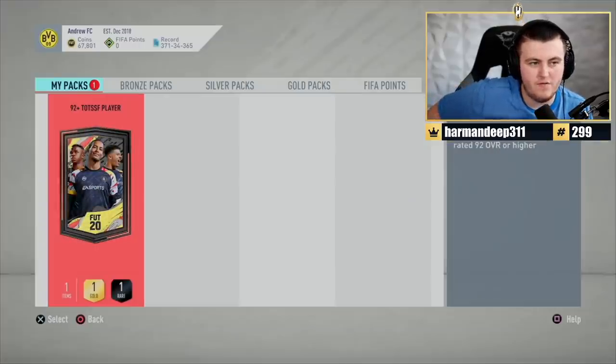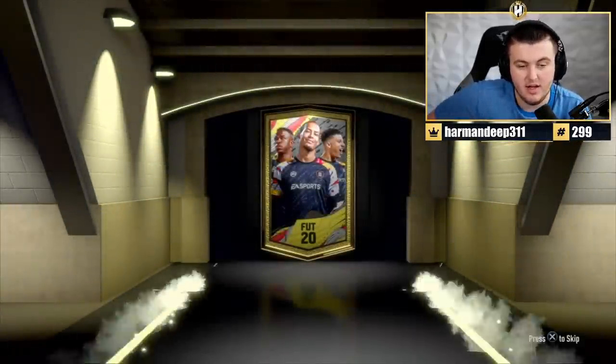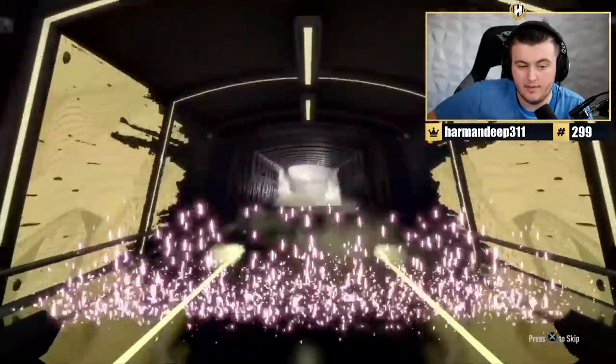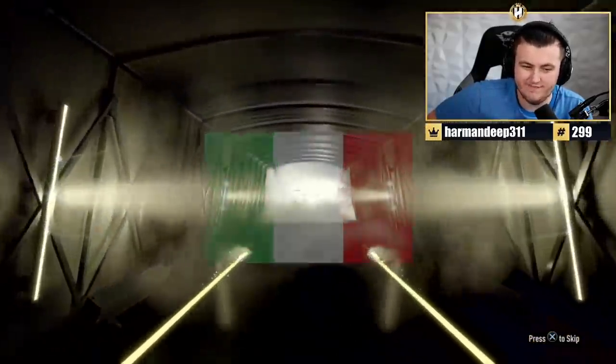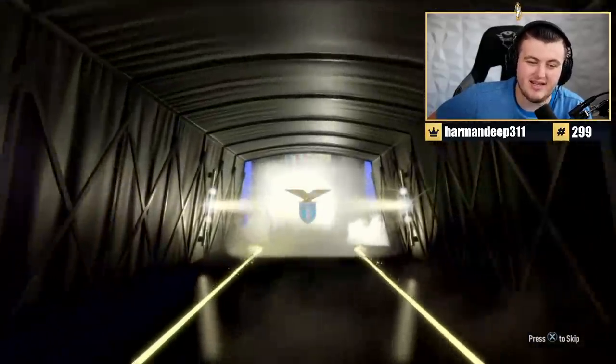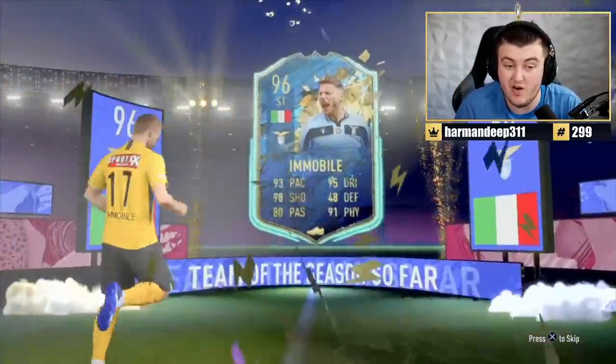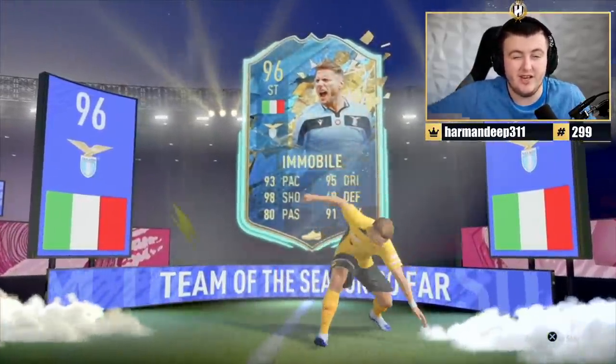Last one for the video — we've got Andrew's pack. Let's see if we can get something good and end it on a big win. The Tevez was decent. What are we saying to end it? Something good? It's going to be Italian. Immobile. It's 96-rated, but sadly not amazing. If you have enjoyed the video, please leave a like down below and subscribe. Thank you all for watching, and I'll see you later.